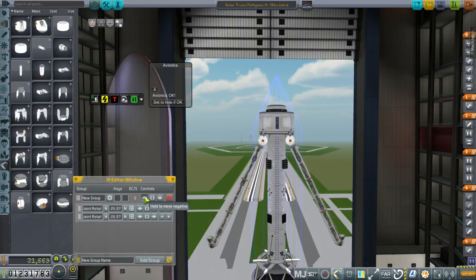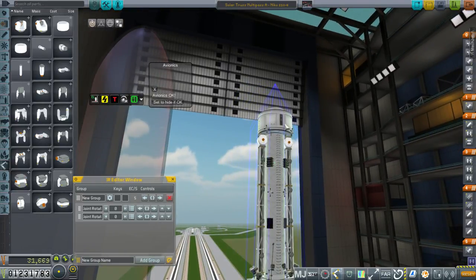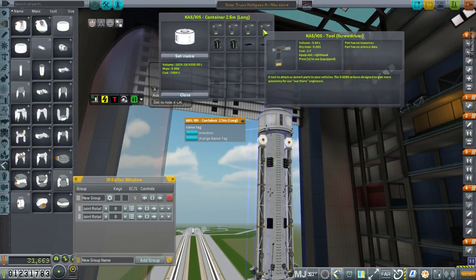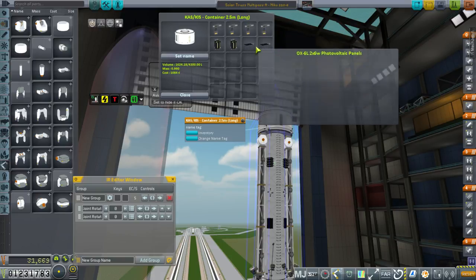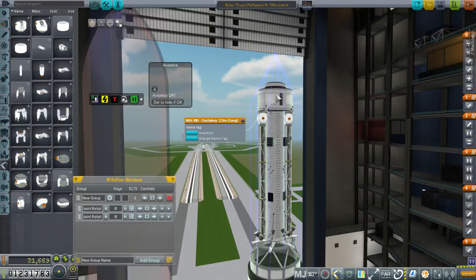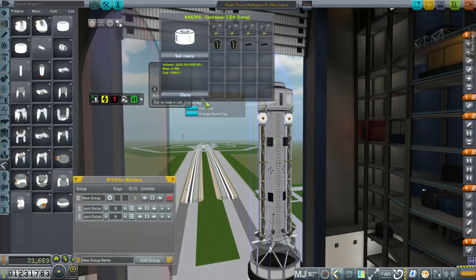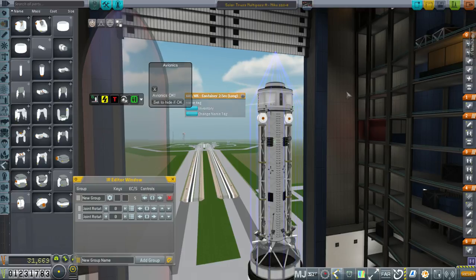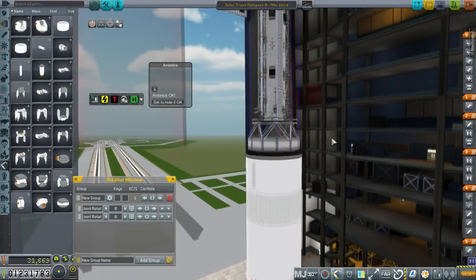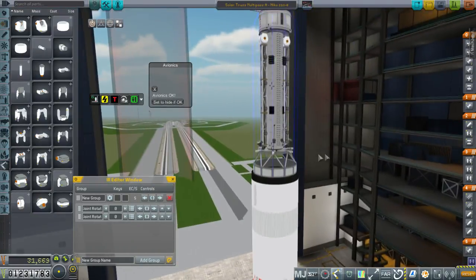We've got commutrons on this, we've got RCS, and a KIS container with four drills, two battery packs, and some extra solar panels just in case. We could add some antennae in there later, just in case we need to slap some on something else. But we're already building this, so no need for that.